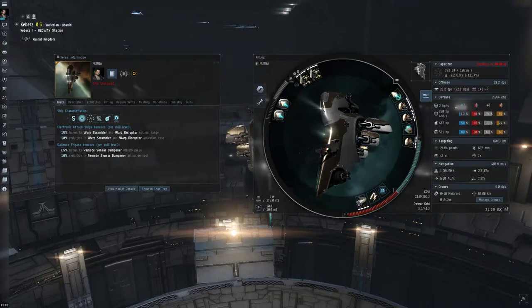Hello everyone, Pigsy here. Today we're going to be looking at the damp roll for the nano gang that I've been talking about. I like to use the Keres for this role. It's really fast because it's a frigate. I don't like going up to a cruiser because they're a little bit too slow and they just can't kite as well as other ships. The Keres is a fantastic choice.